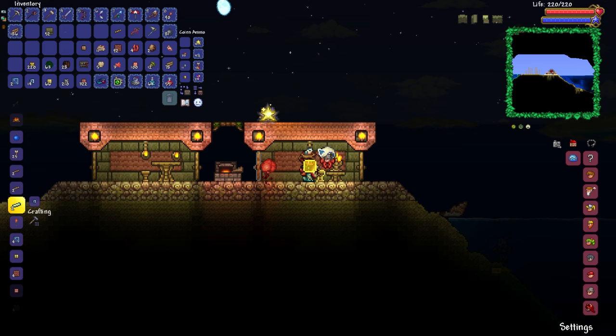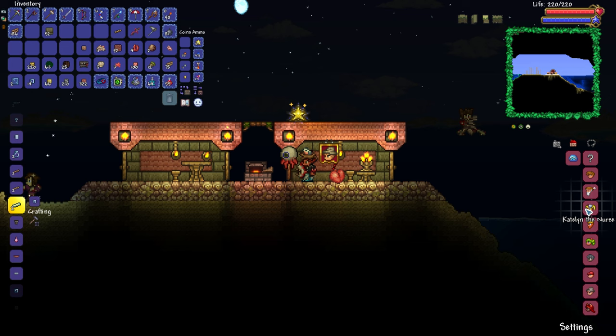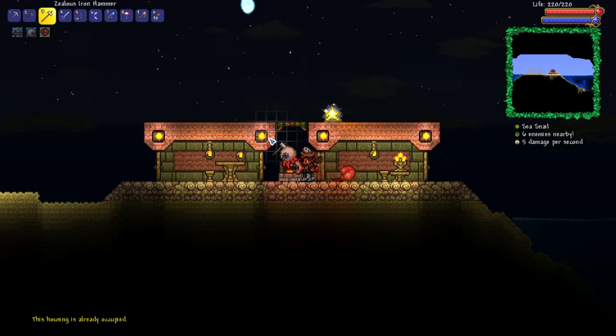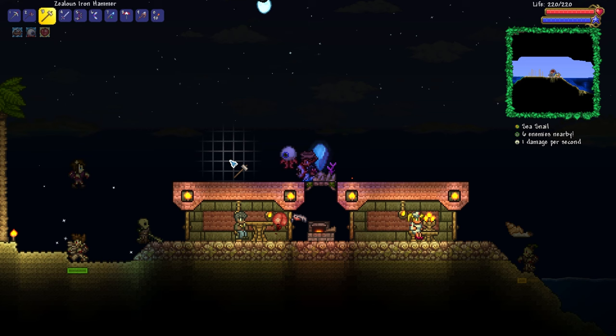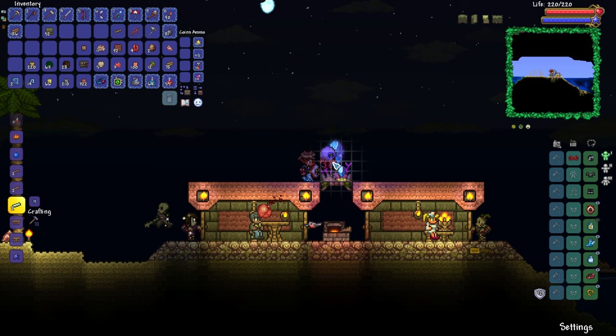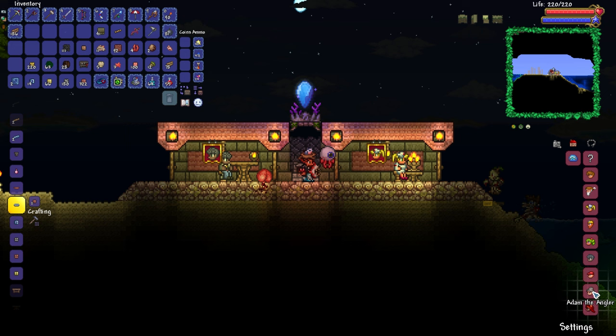Let's place the angler down here. Rather than worrying about who likes the angler, let's just use the golden combo - the nurse and arms dealer - which should pretty much guarantee the ocean pylon. They've just spawned in, and yes - there's the ocean pylon! The unfortunate thing is I don't have the forest pylon yet, so technically this is the first pylon in our world. Now that we have it placed, NPC happiness doesn't matter, so the angler can live here too.